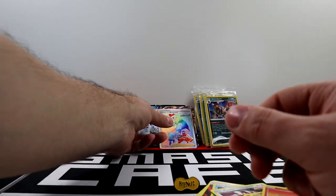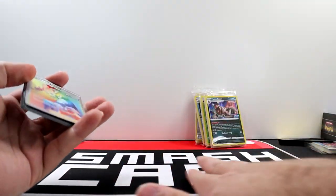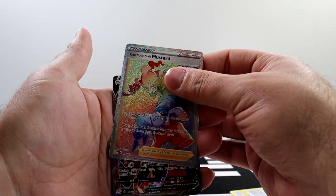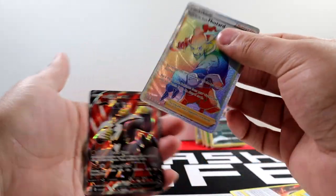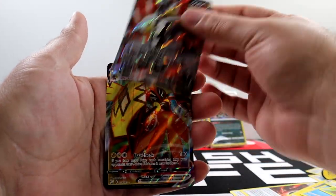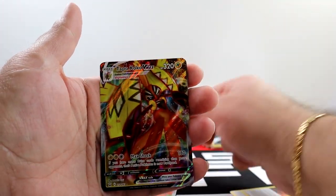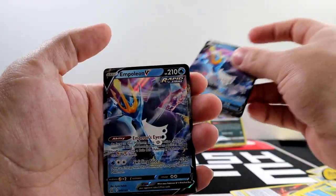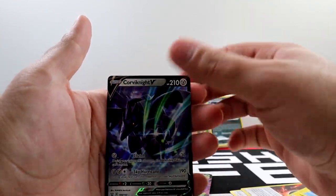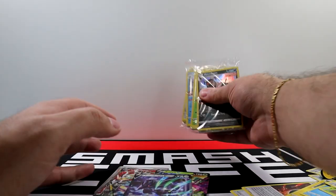A couple of doubles, but it's okay. This is probably the best pull we got — and as you can tell it's probably not in the best condition. But we got Single Strike Urshifu, two Tapu Koko VMAXs, two Empoleons, a Victini V, a Flapple V, and Corviknight V.